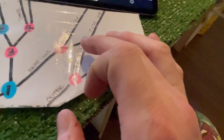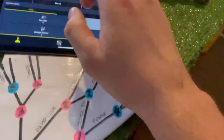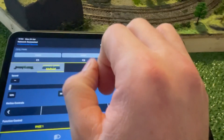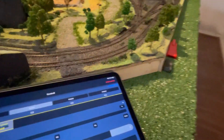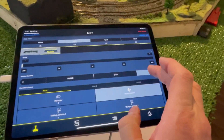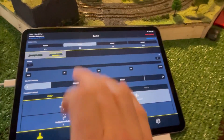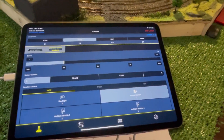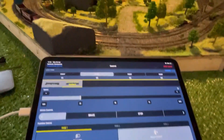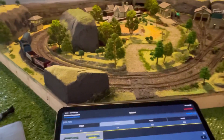That is the fiddle yard there — they've just come in. So the pink one is that one. Press that and that will change, and then I can reverse the Mallard once again. I'll press the 25, give a little toot, and then here it comes.